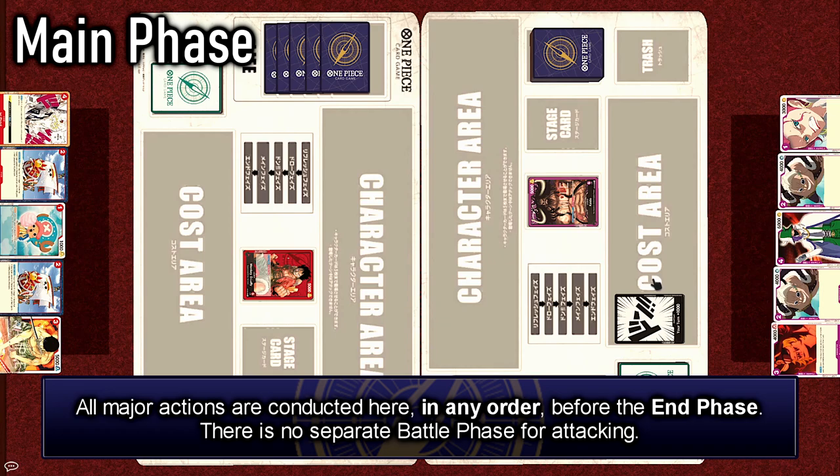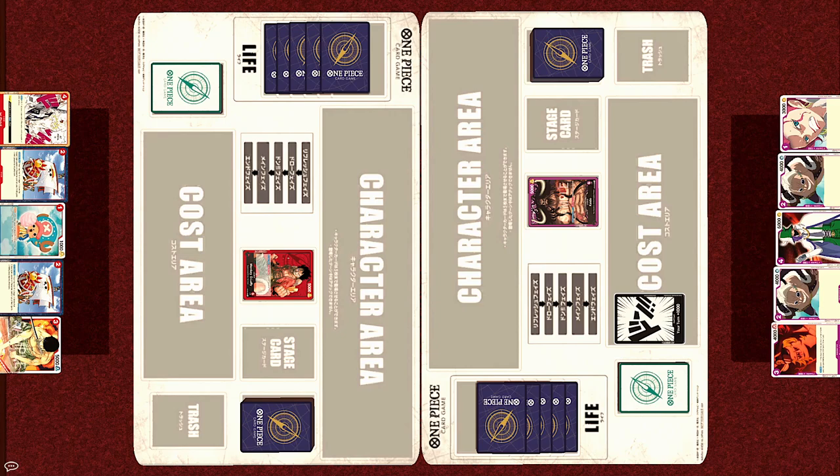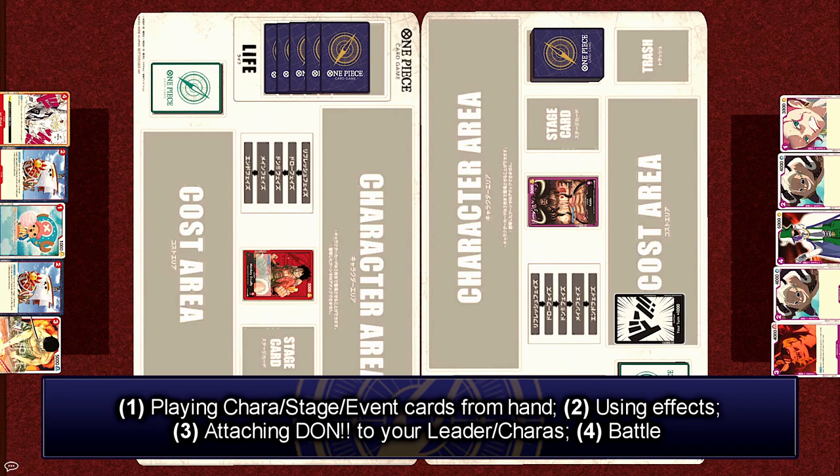Now we move into the main phase. Unlike Yu-Gi-Oh! and Vanguard where the main and battle phases are separate, One Piece is more similar to Digimon, where you can carry out any kind of action within a single main phase, including attacking. There are 4 main actions: playing cards from your hand (characters, stages, or events), activating card effects, attaching Dawn cards to your leader or characters, and battling by declaring attacks with your leader or characters.